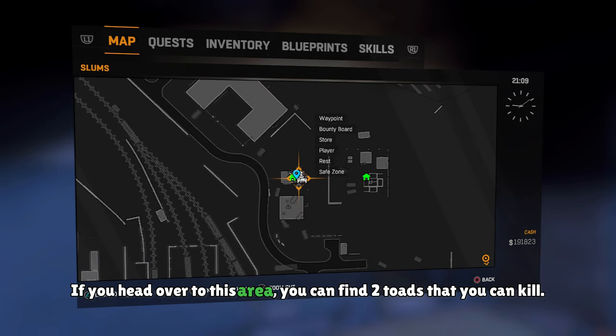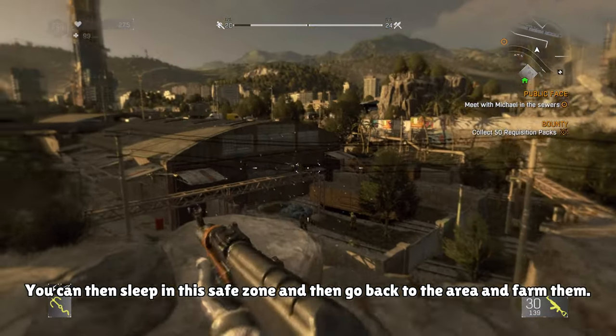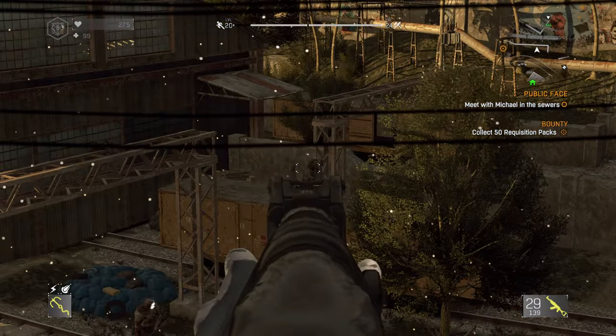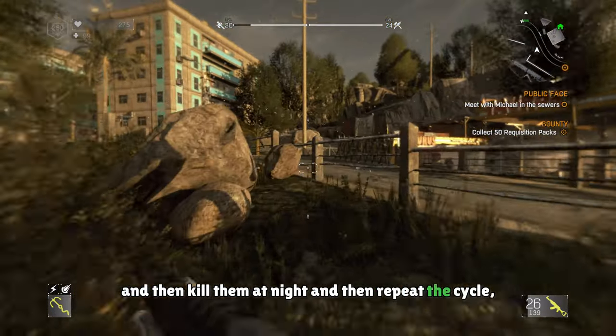If you head over to this area, you can find two toads that you can kill. You can then sleep in this safe zone and then go back to the area and farm them. You could probably also sleep half the day and then kill them at night and then repeat the cycle.